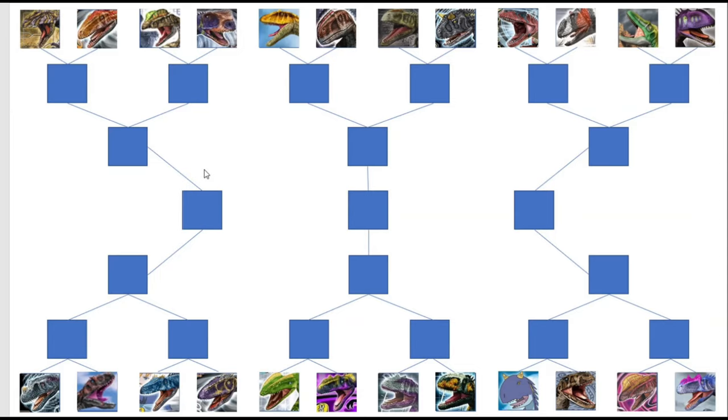Hello everybody, this is StrangerGamer back to kick off the Wicked Wind Tournament. It's going to be four matches per video in this first round. In this video we are going to see Gojirasaurus taking on Afrovenator, Dilophosaurus vs Rugops, Ceratosaurus taking on Piantnitskysaurus, and Deltadromeus going up against Utahraptor. Without further ado, let's begin.